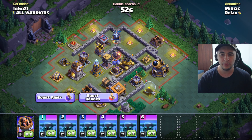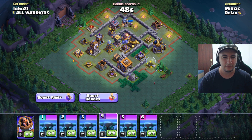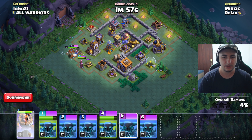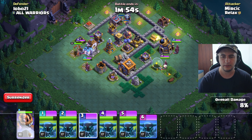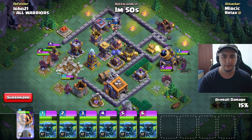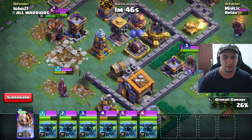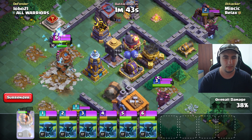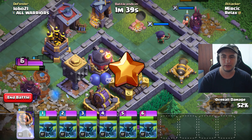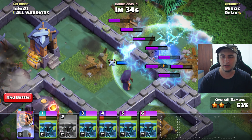Straight away I do see an open plain base — that's the one we're gonna love to go with these guys. Just because the double cannon is kind of tankier, I'm gonna go like so. Let's see if that works. So this guy needs to go to the town hall, this bunch needs to destroy this thing, and this one needs to destroy clan castle troops.